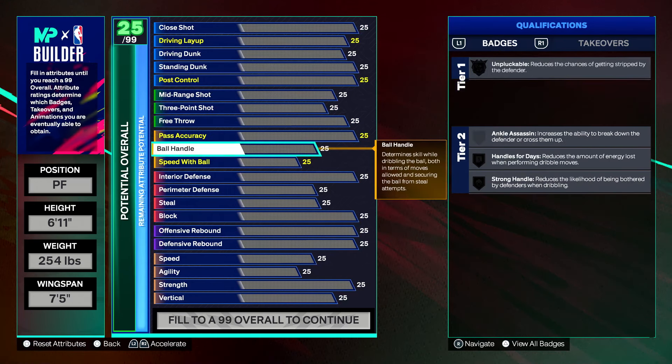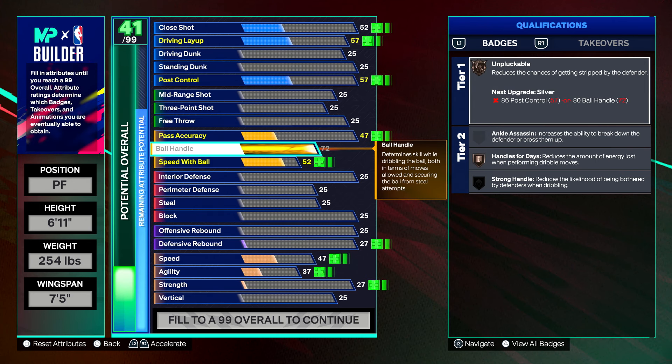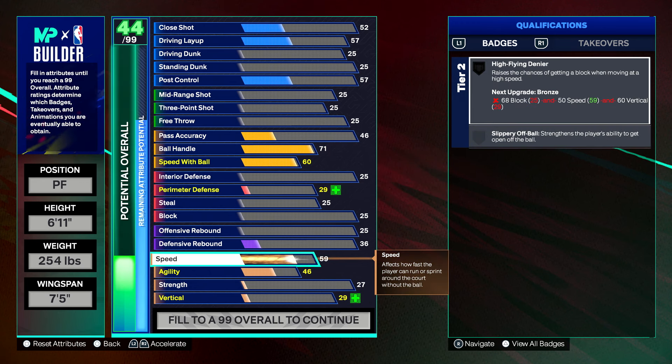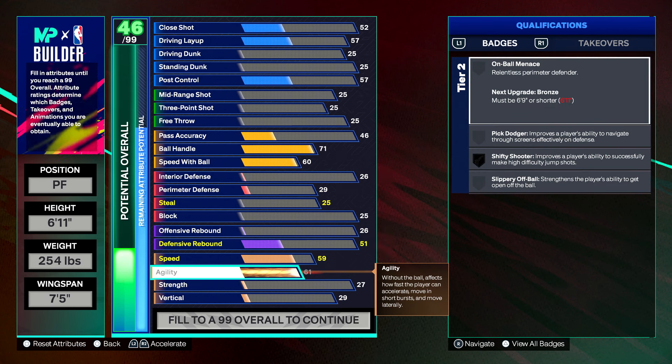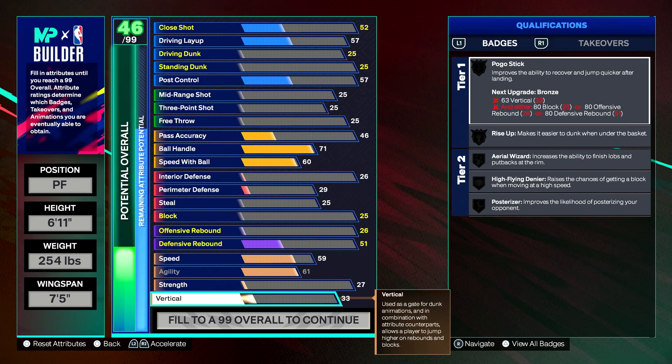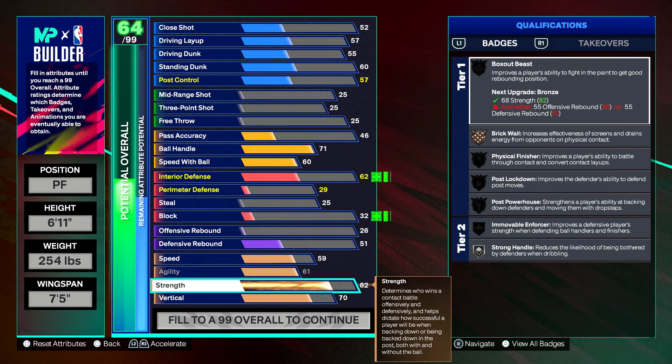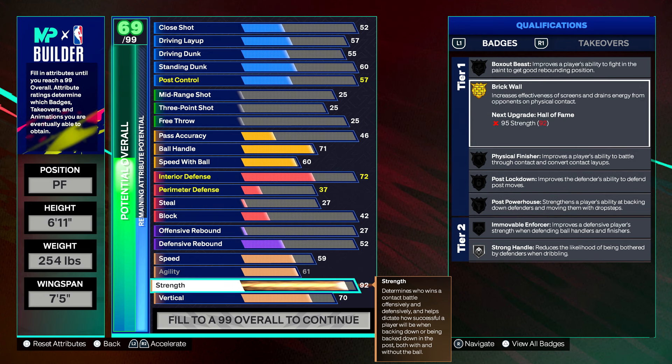Get to grinding that rep this year. For the ball handle, we're putting that at a 71. Speed with ball, we max that out at 61 — you only need 60 speed with ball for the Zion Williamson dribble style, which is the best for 6'7" and up builds. Then let's set our speed to a 59, max out agility to 61 for lateral quickness, vertical to 70, and strength to 92, which gives us Gold Brick Wall and Strong Handle on silver.